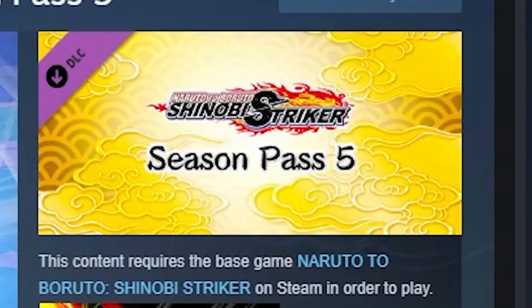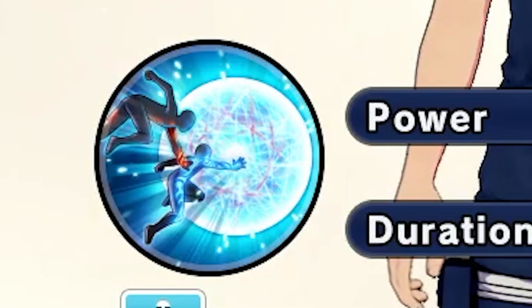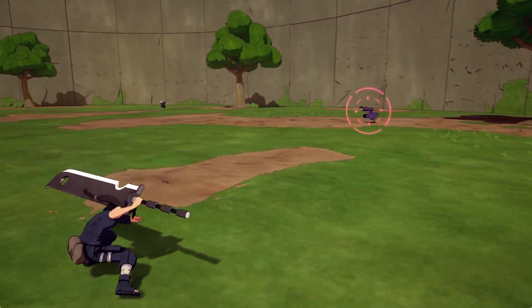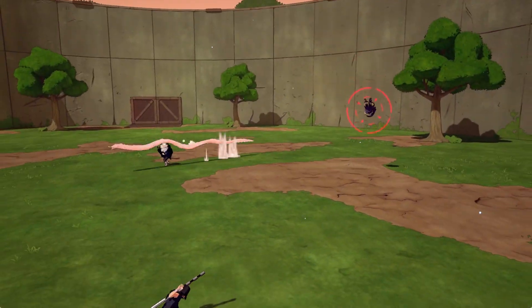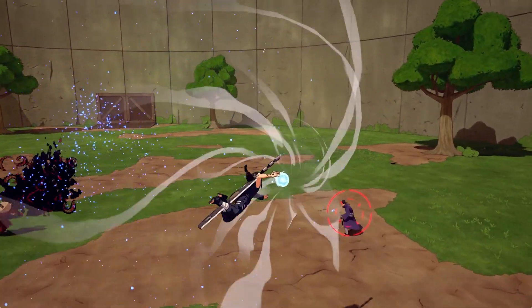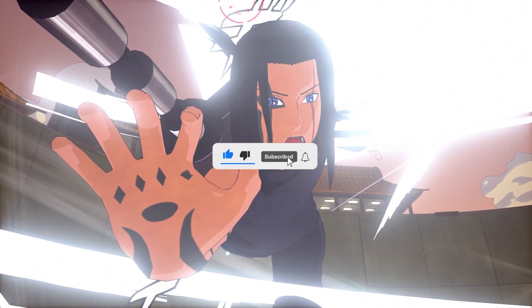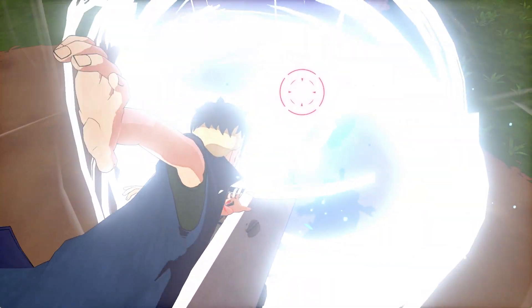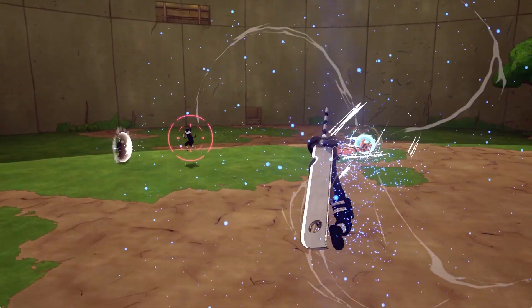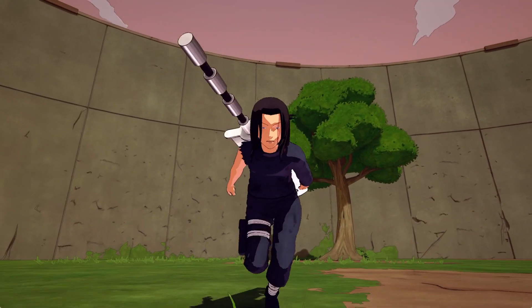Did you know that if you buy the Season 5 pass you will get the Unison Rasengan ultimate, exclusive to the Season 5 pass? If you haven't bought the Season 5 pass, I don't know what you're doing — this has to be the best update in all of Shinobi Striker. Today we're using the new Rasengan ultimate that you get for buying the season pass, and this is a very powerful ultimate. Let me show you guys a build I made with this ultimate.